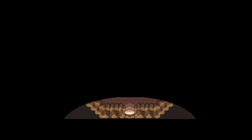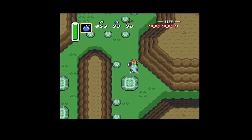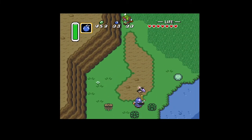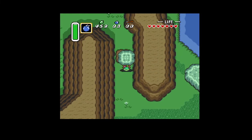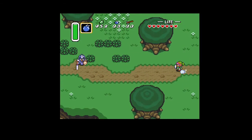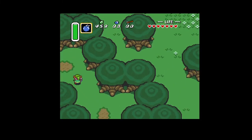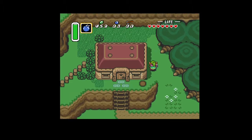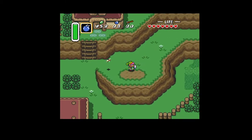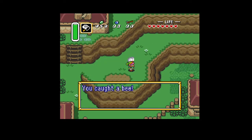Okay, so here we are at the fairy fountain just outside of the desert, and we're gonna keep going. I now have the strength gloves from that previous dungeon, so I can pick up these great big stones — pretty handy. Basically any of those gray stones I can pick up now. Coming up through here there'll be a handful I can pick up along the way. Oh, can I get the bee? I can — let's catch a bee!